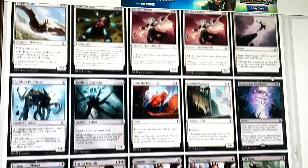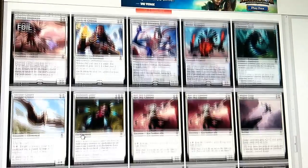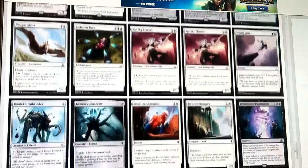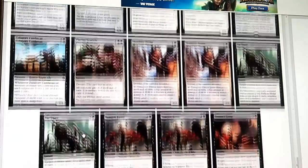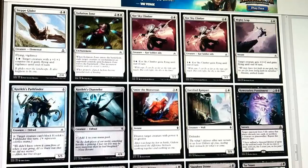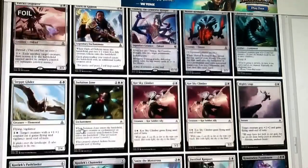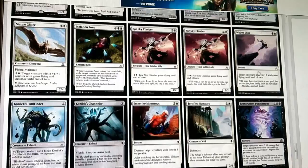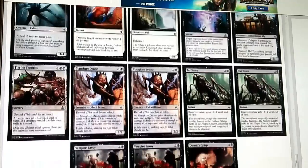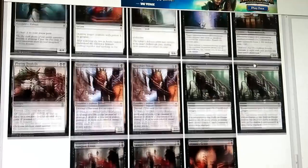I want to cut at least two cards. Maybe Step Glider - we're not putting +1/+1 counters on a lot of stuff, although it's a splashable flyer with vigilance. Matter Reshaper is probably okay - let's see how many non-land things can hit: 1, 2, 3, 4, 5, 6, 7, 8, 9, 10, 11, 12 - that's plenty for Matter Reshaper, plus all the lands. I'll start by taking out Mighty Leap. I think we're fine on combat tricks. We're defense-oriented, so combat tricks help, but Mighty Leap is sort of limited in use for the way we want to go.